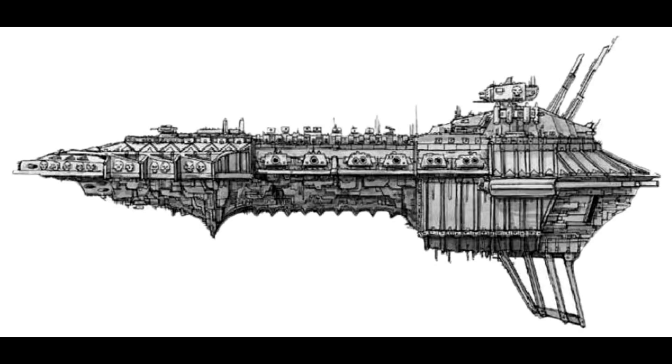Of these, the Eternity of Pain, renamed by its treacherous captain, is perhaps the most infamous. In combat, the Desolator is a long-ranged fire support craft, carrying torpedoes, a long-range weapons battery turret, and equally long-range broadside lances. It has enough speed to keep the enemy at arm's length while pounding at them with impunity, and its torpedoes are quite effective in scattering any warships that get too close. However, it lacks short-range firepower and must be accompanied by at least two escorts in case something makes it through the Desolator's fire.